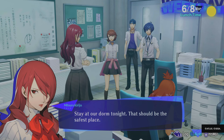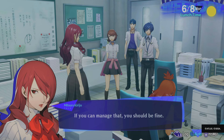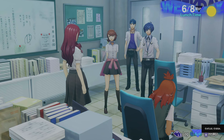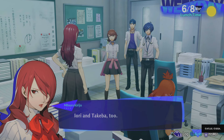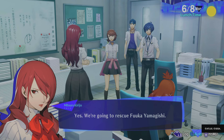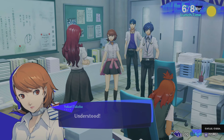Stay at our dorm tonight — that should be the safest place. If you hear the voice, tell us immediately and don't leave your room no matter what happens. Fuuka should be all right as well. We'll meet after school in the student council room to discuss tonight's operation. Tonight we are going to rescue Fuuka Yamagishi — my guess is she's still inside the school.